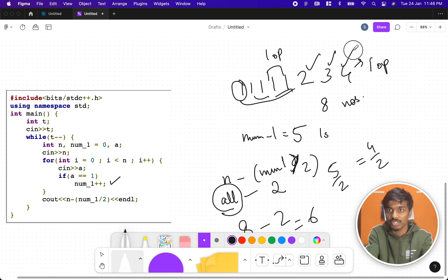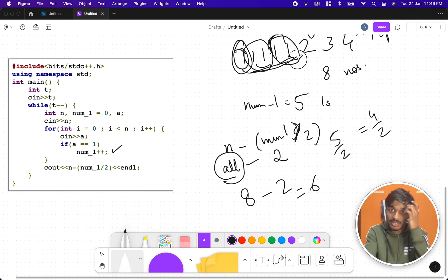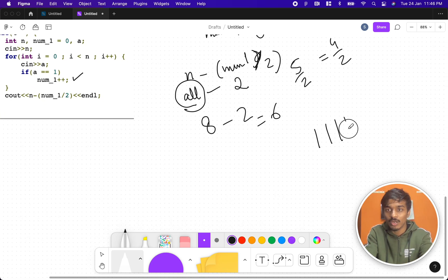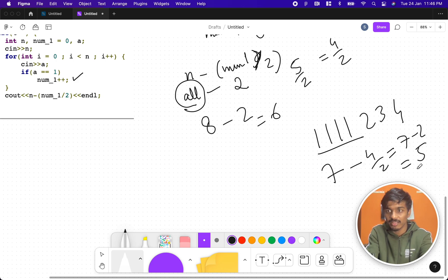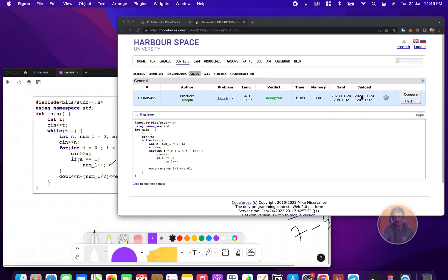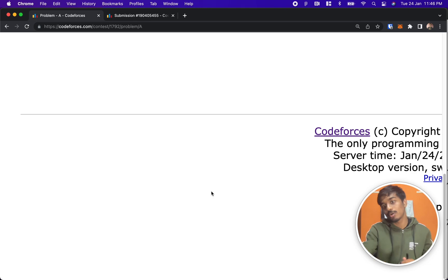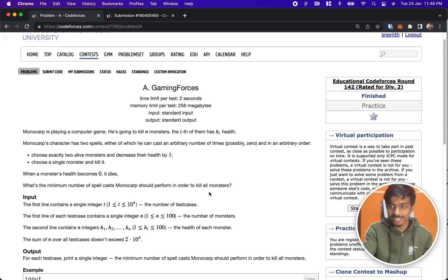If there are only four ones — like one, one, one, one, two, three, four — you have seven total numbers minus two (four divided by two) equals five. So: second spell, second spell, second spell, first spell, first spell — five operations total. This is a very simple problem. If you have any doubts, please drop them in the comments. See you in the next video, thank you.